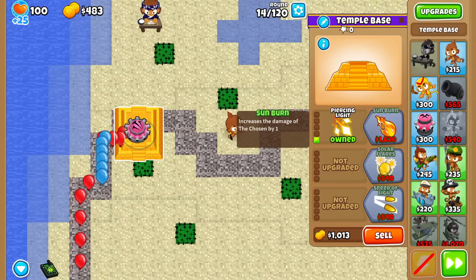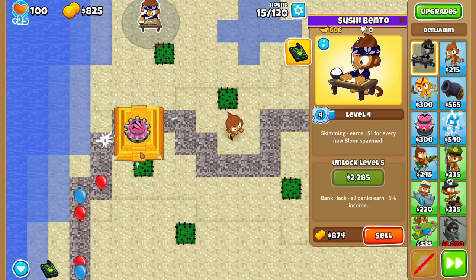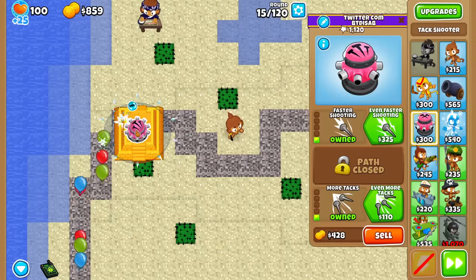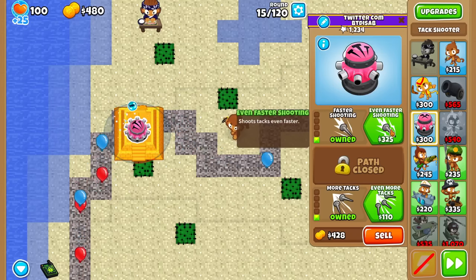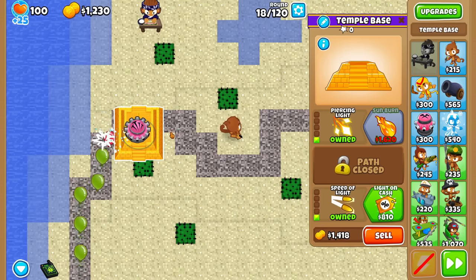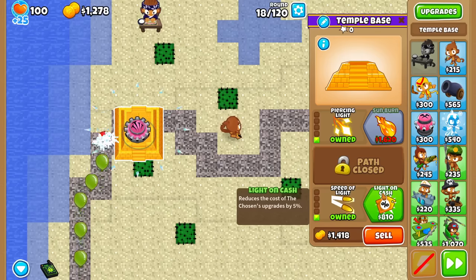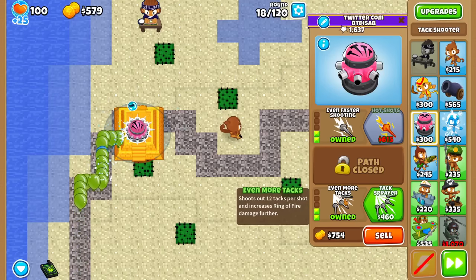Sunburn increases damage by the Chosen by 1, which is basically double damage from the attack shooters, and it only costs 1 damage, 1 pierce. It's literally the best thing you could give buffs to. Before that though, let's buy Speed of Light and a couple upgrades on the attack as well. Upgrading to Chosen 2 basically gives us tempo support buffs at a severely reduced cost, which is pretty nice. Light on Cash decreases cost by 5% — I'll get it ahead of time. Probably only lost about $10 from upgrading early, so no biggie.